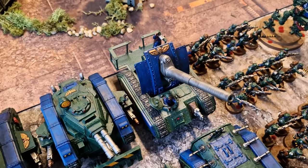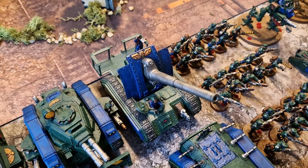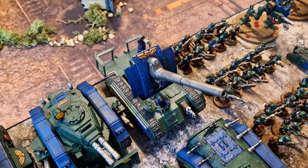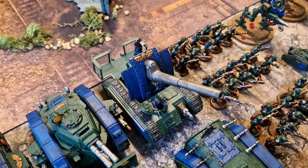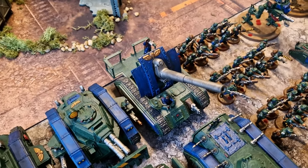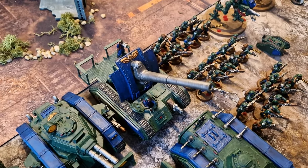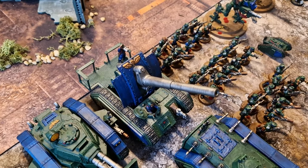After the Exterminator, we have the trusty, venerable Basilisk. I love this thing. It is my favourite artillery piece in 10th edition right now. It has a solid stat line and solid damage-dealing capabilities, as well as being able to slow the enemy down.